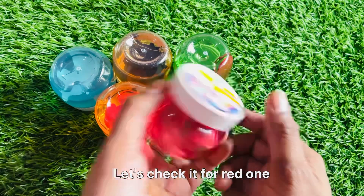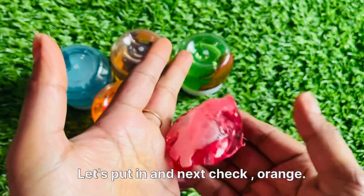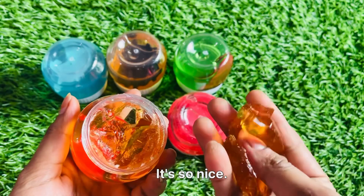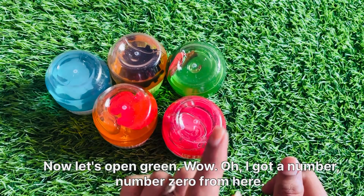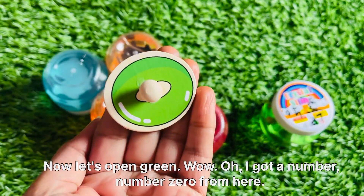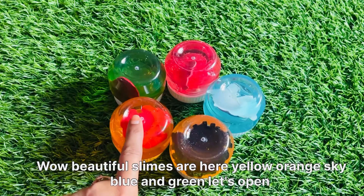First, let's open this one. Wow, it has a sticker of a fall! Let's put it in. Next, let's check the orange one. Wow, it's so nice! But here we didn't find any number. Now let's open the green one. Wow, I got a number zero from here! Let's put in zero right here. Good job!